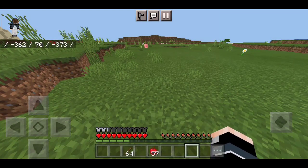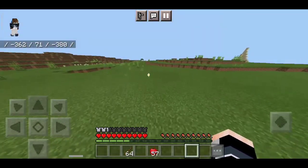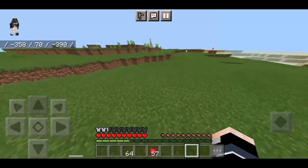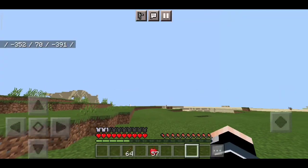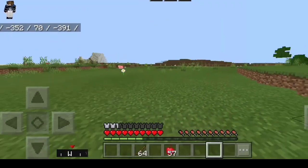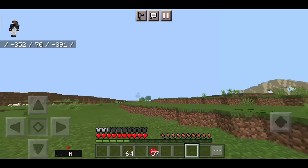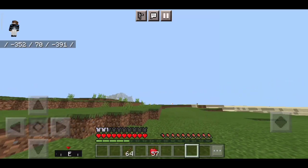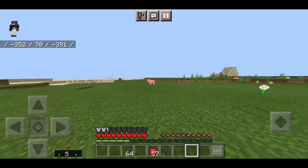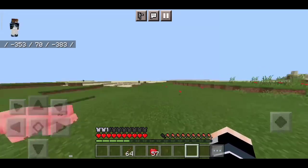Here you can see I'm in a world with the Sketch Client. It's so smooth — even if you have like 1 GB or 1 MB of RAM, it's going to run smooth. It also has a direction meter which shows you which direction you're looking at. This is the kind of thing only PC players used to have, but now it's also working on PE thanks to the Sketch Client.